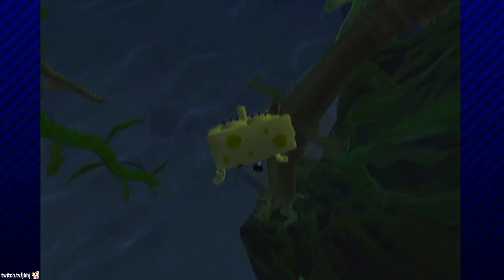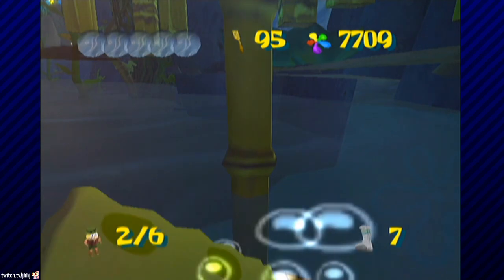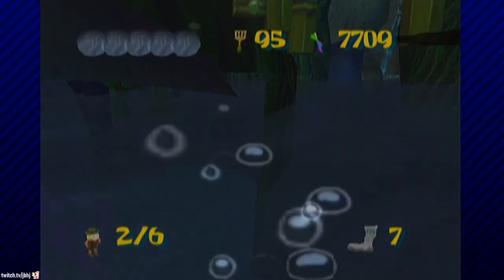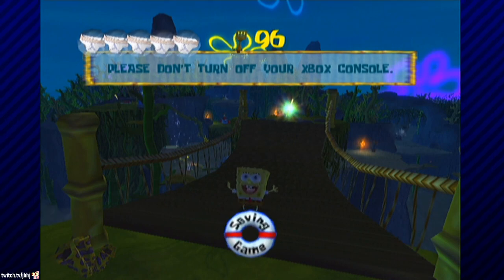In Kelp Forest, lag can be used to collect the spatula inside the cage. You'll clip through the cage and the ground while collecting the spatula. You will drown immediately, but respawn back at the top. This skips the challenge where you freeze the goo as Patrick and open the cage with the button.